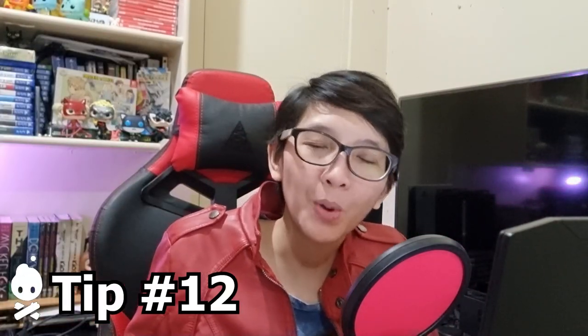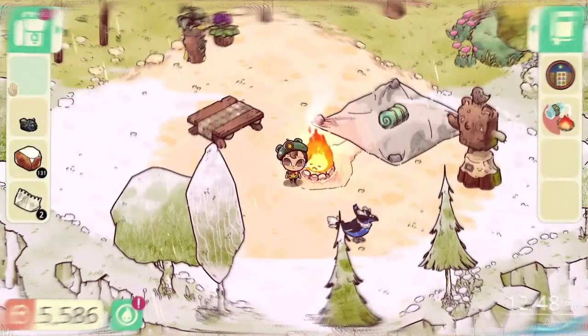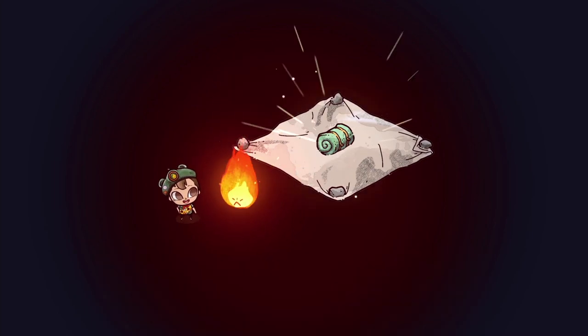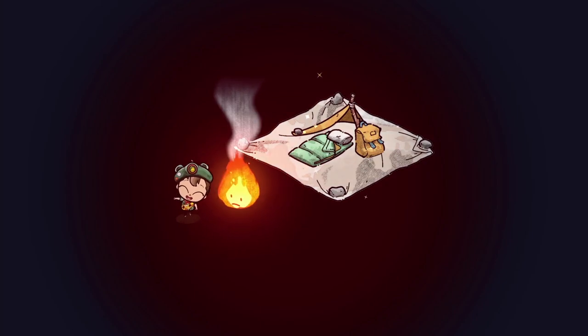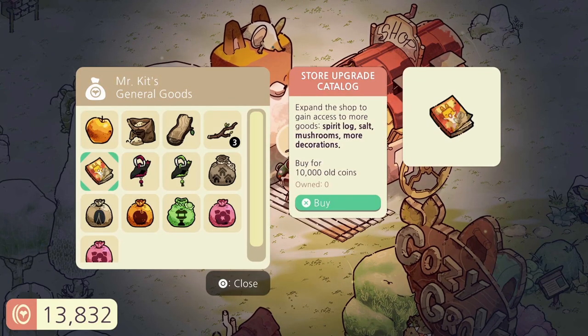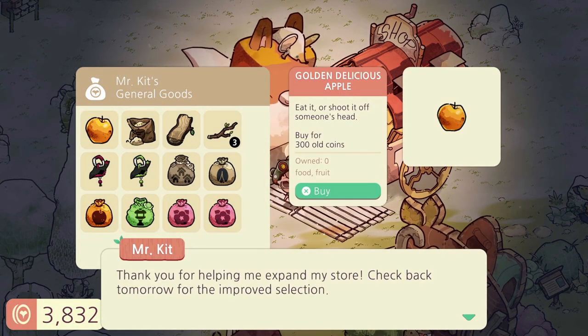And lastly, tip number twelve: prioritizing upgrades. There are many upgrades that can be done in Cozy Grove, and the most important one you should be focusing on first is upgrading your tent. Upgrading the tent upgrades your camp storage and also increases the area of color in your island, which gives you more room to decorate and more items to interact with. The second upgrade you must work on is Mr. Kit's shop. Upgrading this will expand his selection, making it easier to get certain items, and will also make higher-tier tools available. Just remember — if you decide to upgrade his shop, it will be closed for the entirety of the next day. Both of these upgrades will cost a fortune, so be sure to have enough money saved up before doing so.